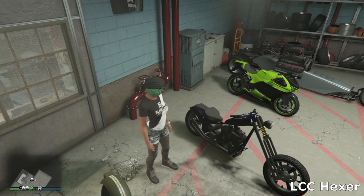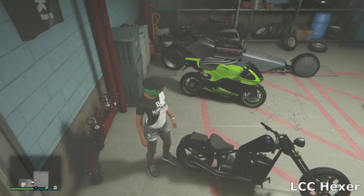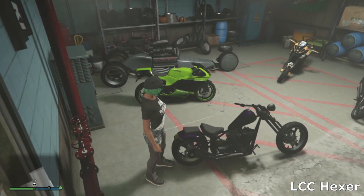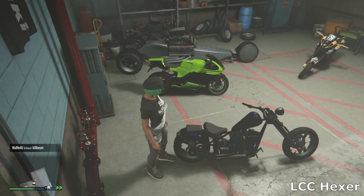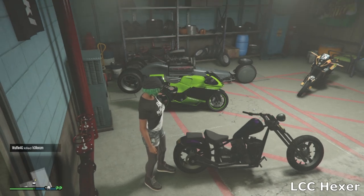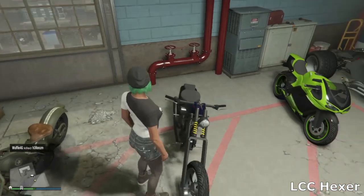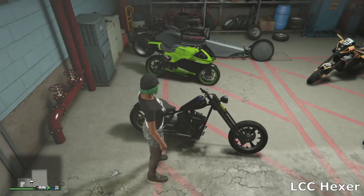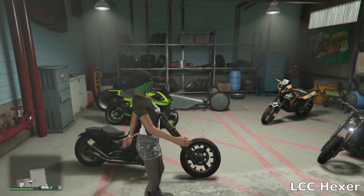The next one I think is the Hexer — it's been in the game since day one. It's basically the chopper that you can get from Stab City, the sort of bike area up near Sandy Shores. You can buy one of these for about 15 grand, which is nothing in GTA, or I think I just went and stole this one. I painted it purple and went for some spiky looking wheels.